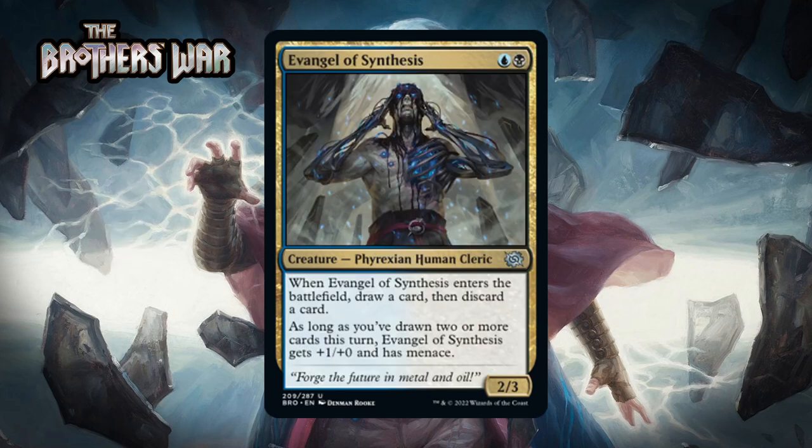Next up it's Evangel of Synthesis, which for a blue and a black is a 2/3 Phyrexian Human Cleric at uncommon. When it enters the battlefield you draw a card and then discard a card, and as long as you've drawn two or more cards this turn, it gets +1/+0 and has menace. Blue-black is about drawing extra cards and getting value out of it. It's a 2-mana 2/3 that loots on entry — something you basically always play — so it's both an enabler and a payoff. It will technically trigger the turn you play it but won't matter. I think this signpost uncommon is a B-.